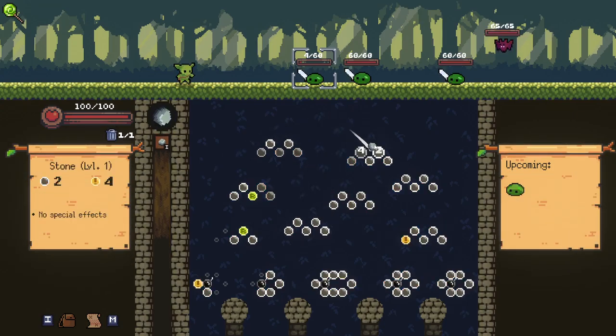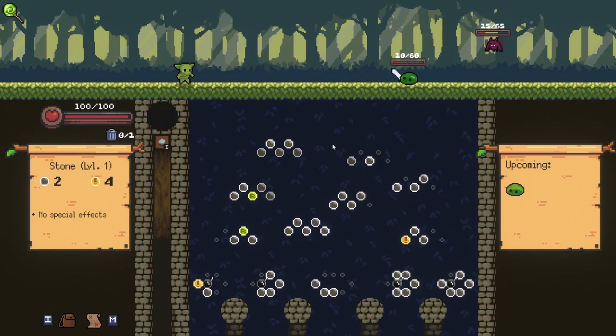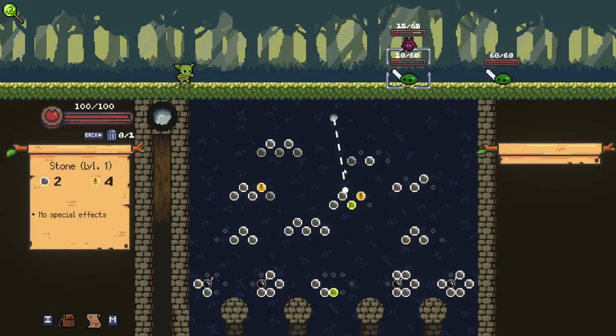Let's get rid of that for now because that's not going to be super useful. I just want to try and reveal some of these bombs down below, which we are doing actually a decent job of right now. We actually did get one of the bombs — surprising. That's really nice because it means we'll get a guaranteed kill on this second slime as well. Very nice. And we only have three enemies left.